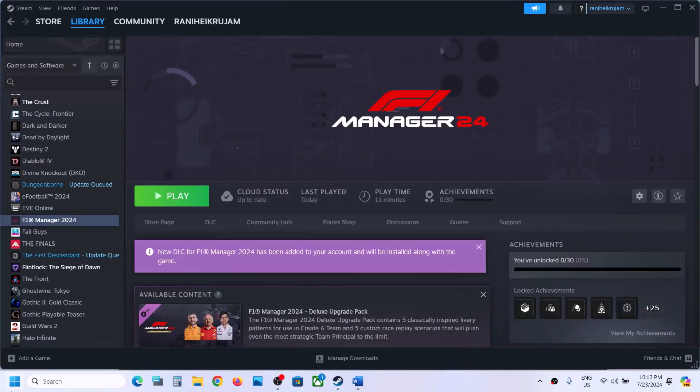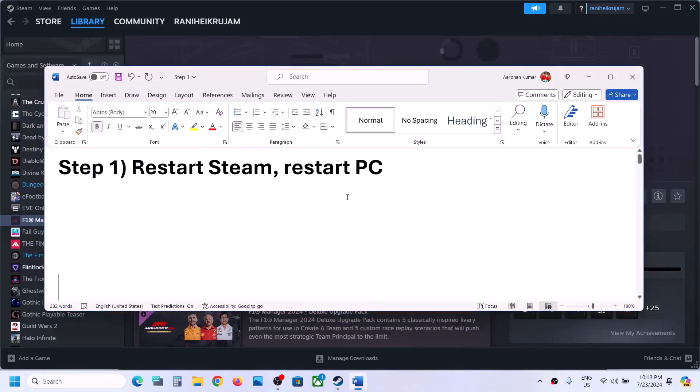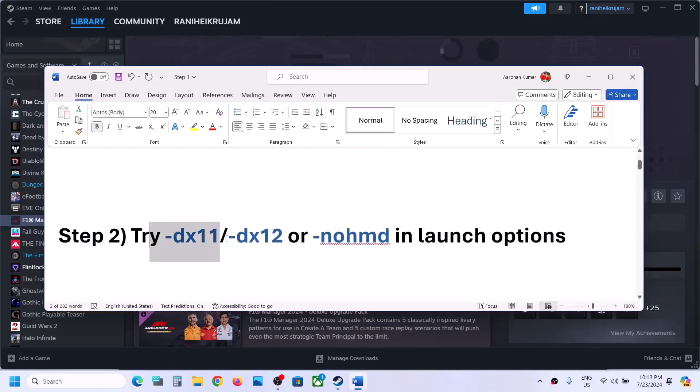The first step is to restart your computer. Simply restart your computer once and after the system restart, launch the game. Do not ignore this step. If that does not work, you can also restart Steam — exit and then relaunch Steam — and then check.